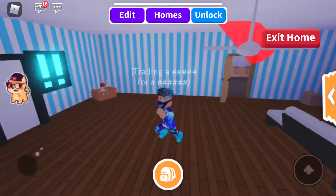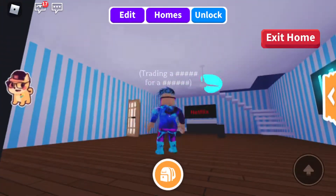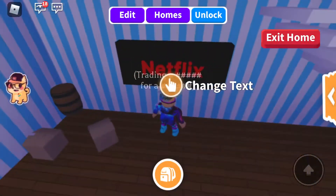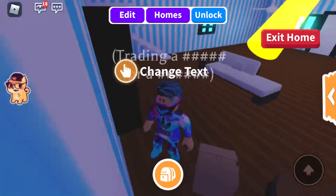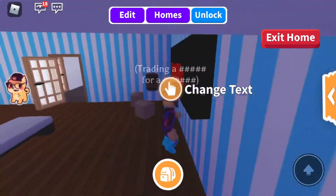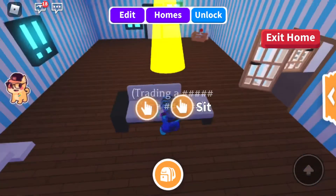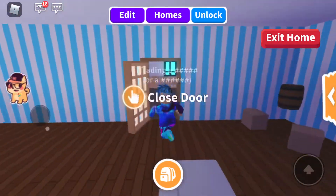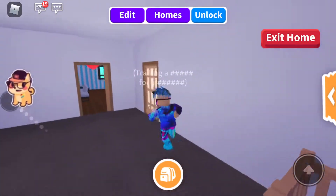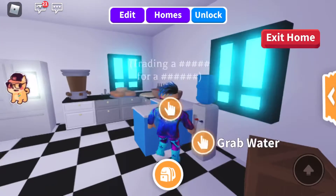Hello guys, welcome back to another video. Today we're doing an Adopt Me house tour. I learned this hack on TikTok — you get some bricks, then there you go, Netflix chilling. This is like the nursery room pet thing with a million cribs, and this is the kitchen — we got donuts, we got pizza.